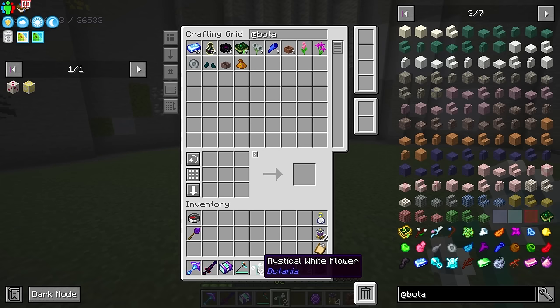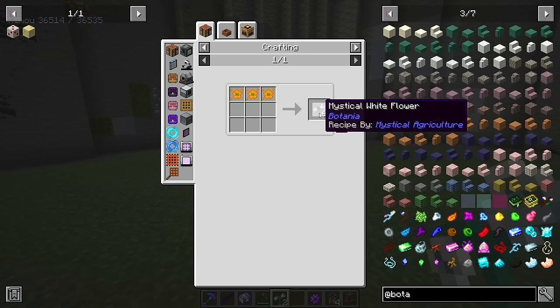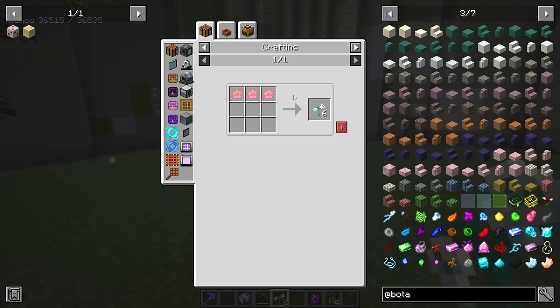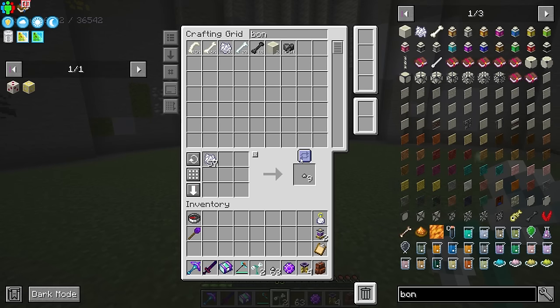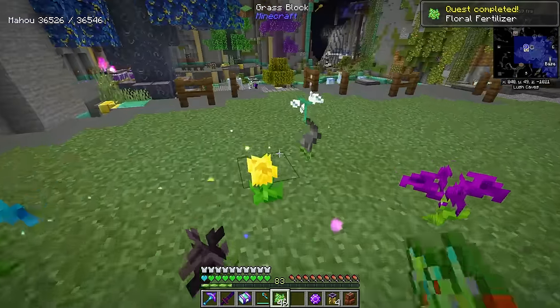The first thing we need to know how to make is more Mystical Flowers. We should be able to make tons of flowers if we have Mystical Flower Essence. But how do we get Mystical Flowers in the first place? That's going to come from the Floral Fertilizer. We're not going to need a ton of flowers, so even setting up the Mystical Flower is not necessary, because we can just use Bone Meal from our Mob Farm. So we just need to turn our bone into white dye, and combine that Bone Meal with four dye, and we have tons of this Floral Fertilizer that we can then just start placing on the ground.